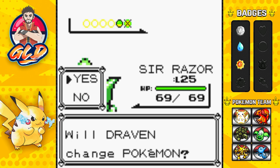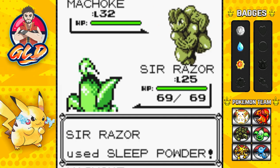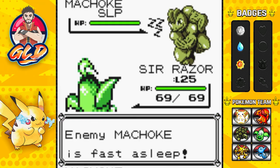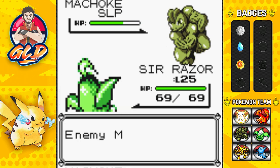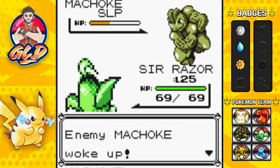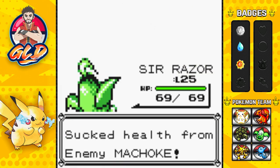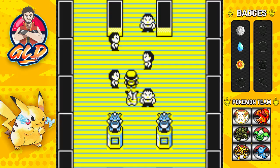Let's go for Vine Whip — no need to waste Mega Drain. Here comes another Machoke using Leer, but we put it to sleep and use Growth to increase our special stat. Mega Drain hits it pretty hard, then Vine Whip while it's still asleep. After it wakes up, one more Mega Drain finishes it off. Sir Razor is kicking butt and taking names — Black Belt is defeated.